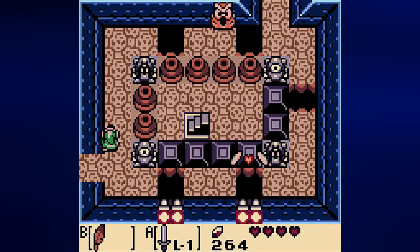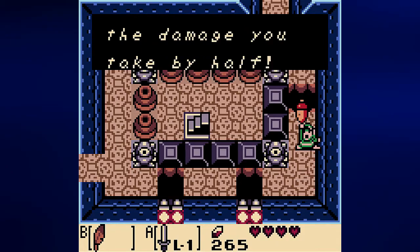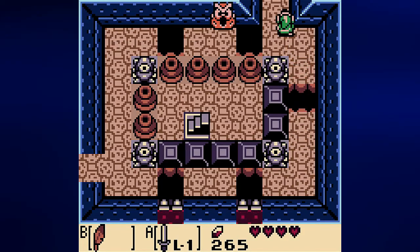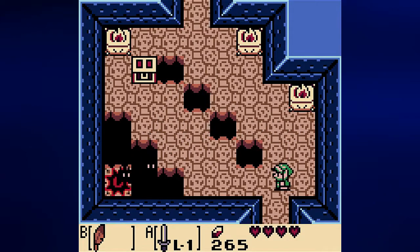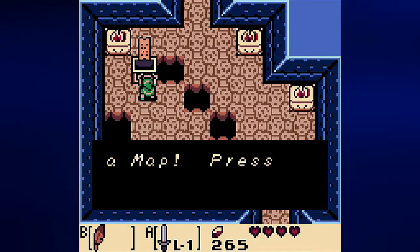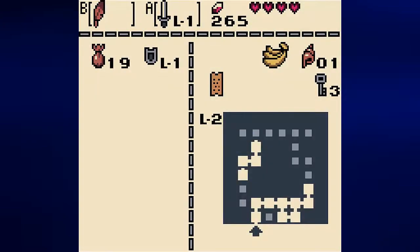By going in here, we have another room with gaps. There's a guardian acorn which I will definitely need. And from here there's a chest — inside is the map. By looking at the map we learn that this place is the shape of a bottle, much like how the Tail Cave was the shape of a Moldorm.